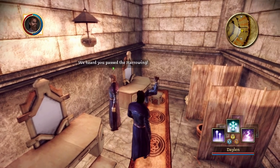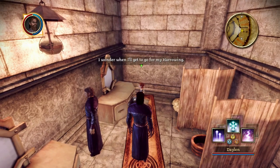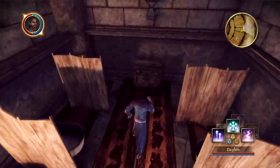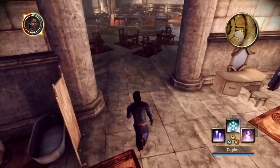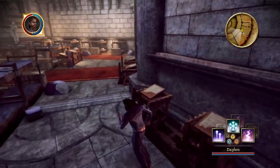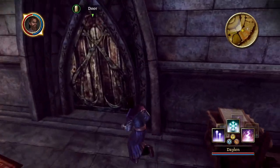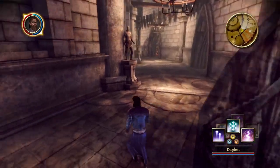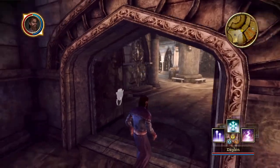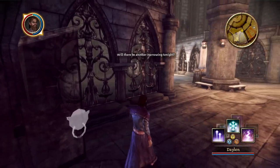We heard you passed the harrowing. — I did. — I wonder when I'll get to go for my harrowing. — When you get good. We pick up some items and that door's open. Is this just the same corridor? Yes, same corridor. There's a metal door that sounded like a wood door when it opened.